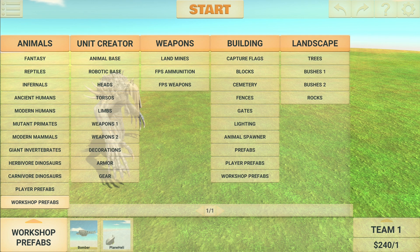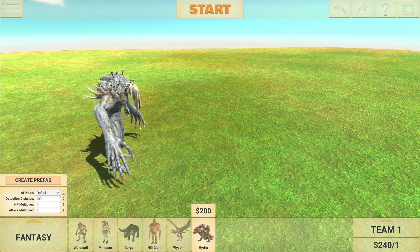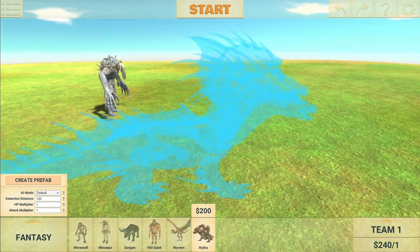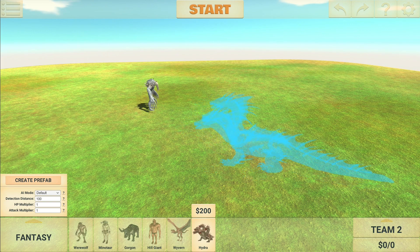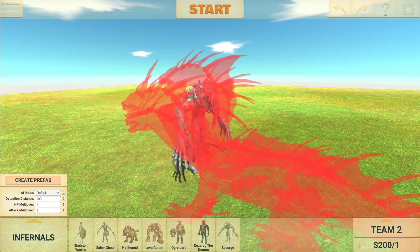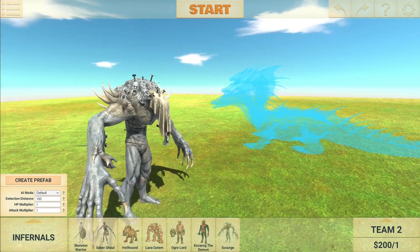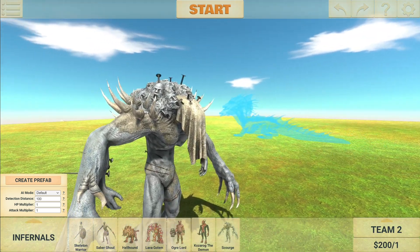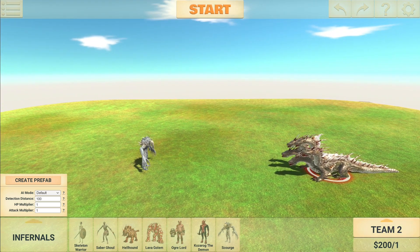I'm right in saying that he is now by far the most powerful unit in the game. The hydra was 240 when it first came in but it's back down to 200 now, and the Scourge — I don't know how you say it, give me a pronunciation in the comments — is now the most expensive unit in the game. Let's see what this guy can do.